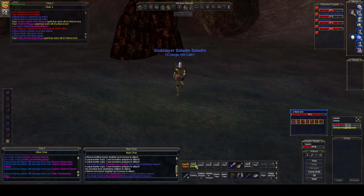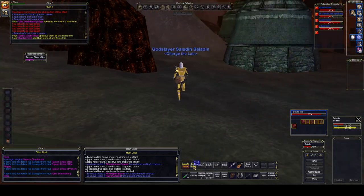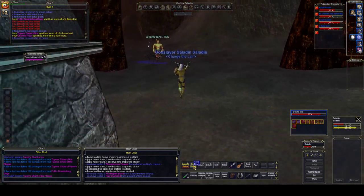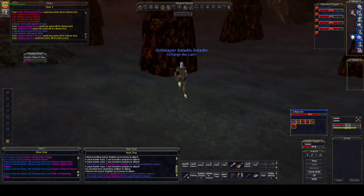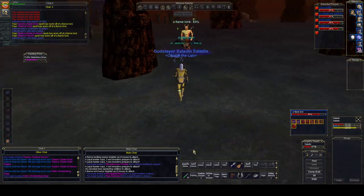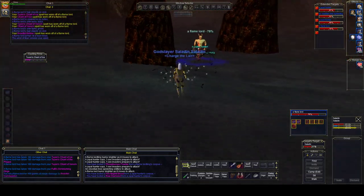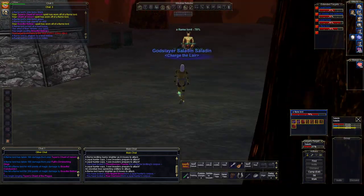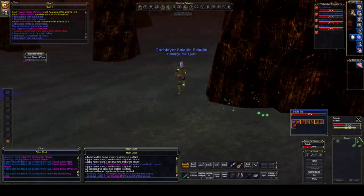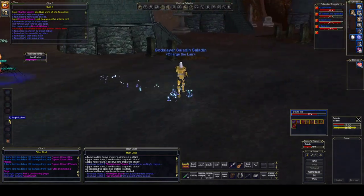I personally don't like to use Sonic Disturbance unless I am pulling. It costs endurance and only does one damage — it can crit for about two damage — so it's not that useful for DPS. So to recap: tool number one is Boastful Bellow, tool number two is DoTs, and tool number three is Dirge.